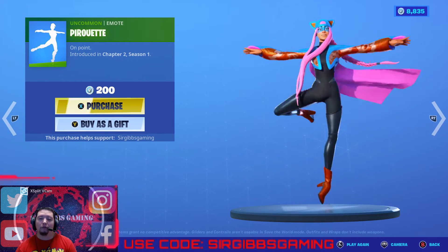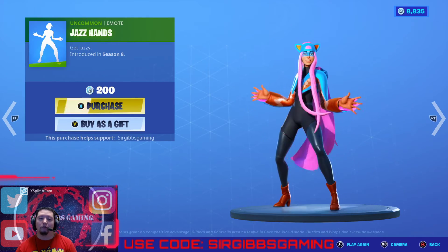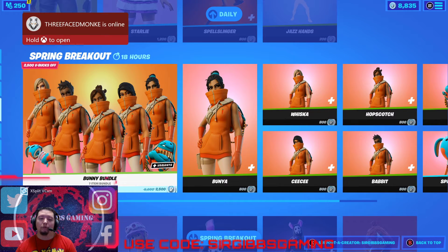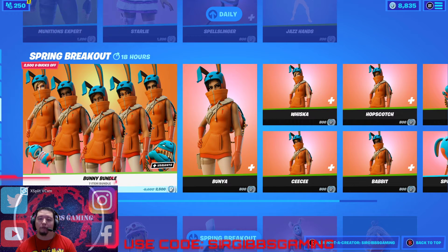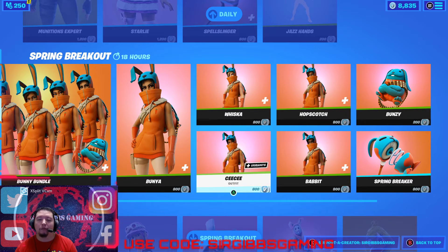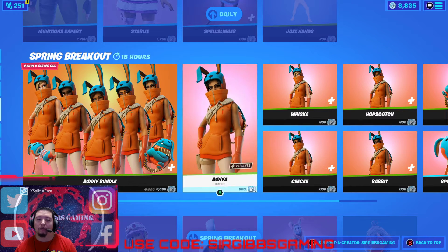With the Prickerbit skin at 200 V-Bucks. Jazz Hands emote at 200 V-Bucks. Still got the Bunning Bundle at 2,500 V-Bucks. They're all 800 V-Bucks each if you buy them separately, but 2,500 if you buy together — comes with the back bling, skin, and pickaxe.